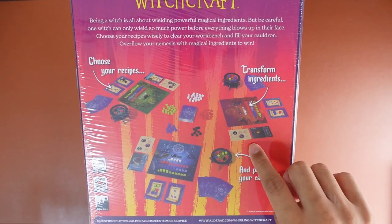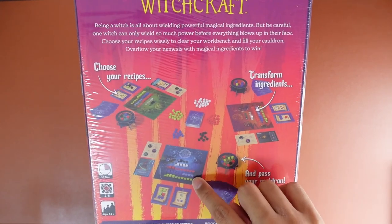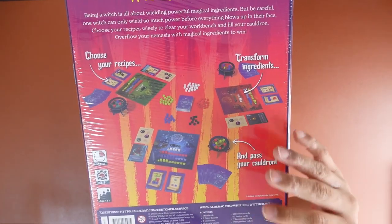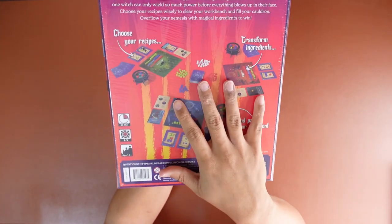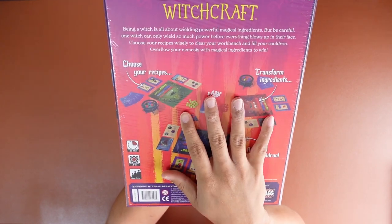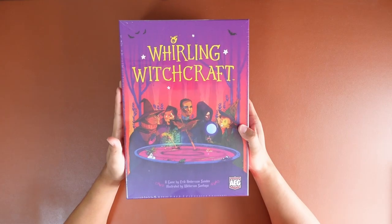Basically the gist of the game is to pass your cauldrons around, grabbing cubes from them and filling up a player sheet, then trying to fulfill some orders. In the meantime you can grab your opponent's ingredients or something like that — I vaguely remember. This game was actually part of a Christmas exchange that I got, so it's pretty interesting. Let's get opening!